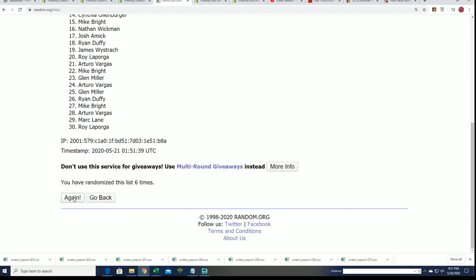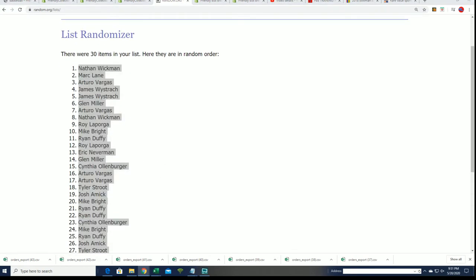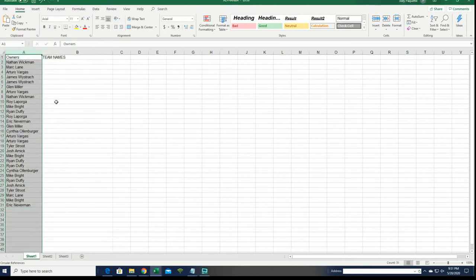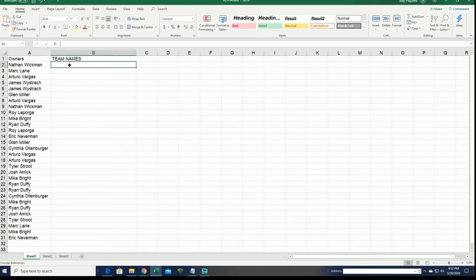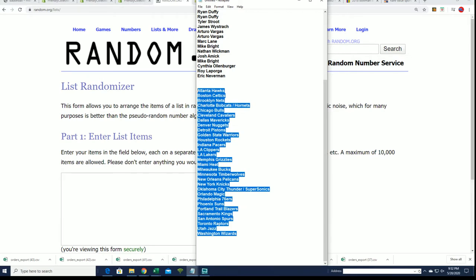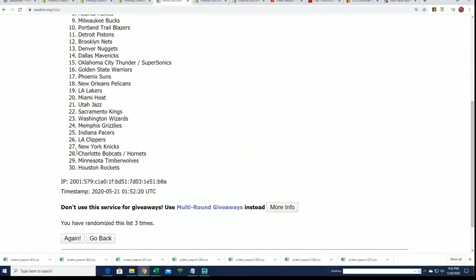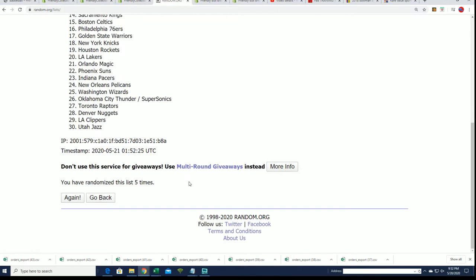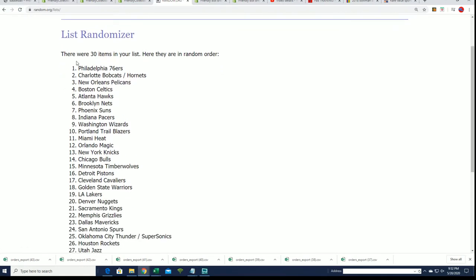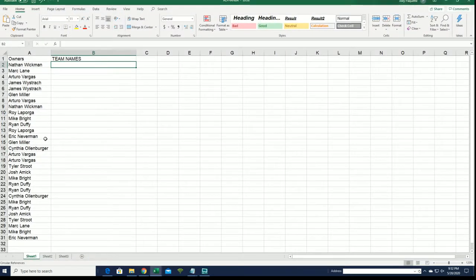Alright, here's lucky number 7 and the first random is finished. Team name random coming up — 7 times. Lucky number seven. Now you can see your team in the break.